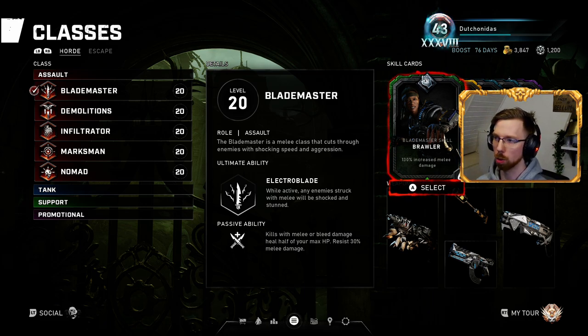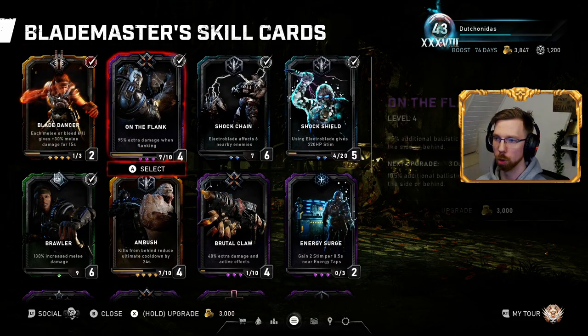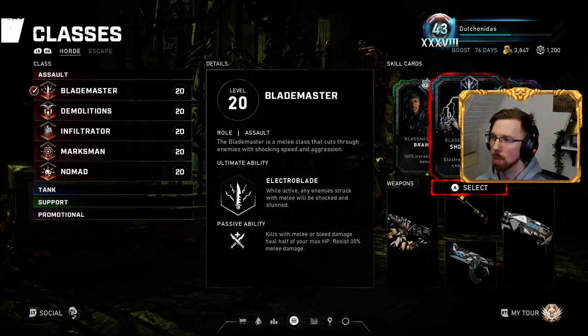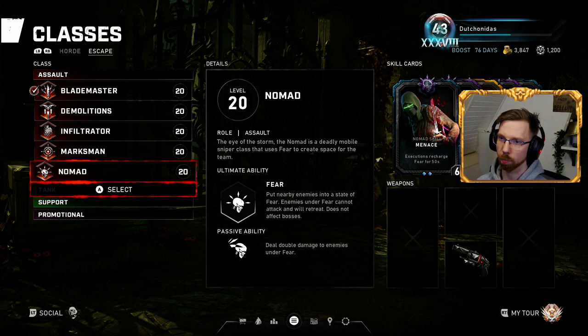For the Blademaster in Horde, I use Brawler, Blade Dancer — which is new, and you don't necessarily need it; you can swap it for Energy Surge or Ambush depending on what you want. Shock Chain is obviously very handy when you start using Electro Blade. Shock Shield is good for more health. And lastly, On the Flank — in case I'm against a boss I can't melee, I'll use it with a Shotgun or any type of ballistic weapon.